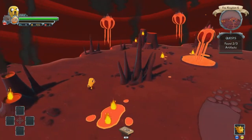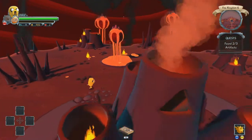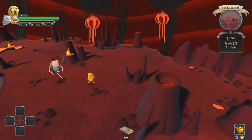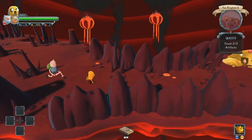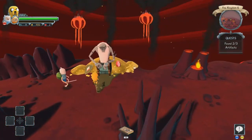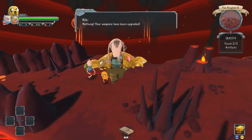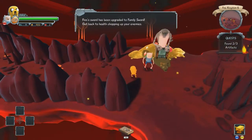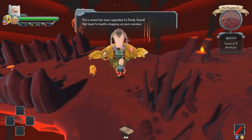I just leveled up so I'm heading over to speak to the big dude — Billy. We're gonna upgrade. We now have an anvil as the fist and Finn has the family sword.